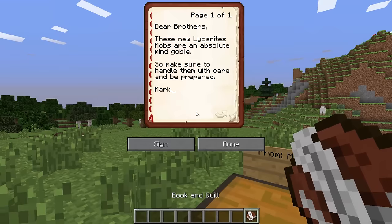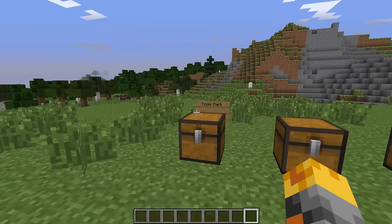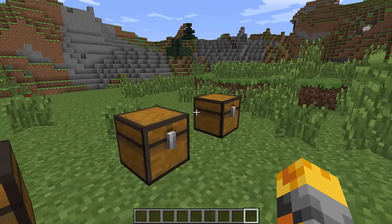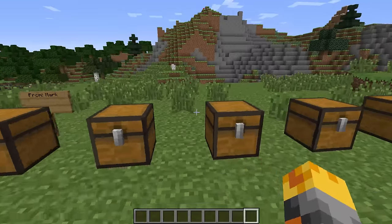Dear brothers, these new Lycanites mob spawners are an absolute mind-gobble, so make sure to handle them with care and be prepared. Mark. Of course we'll be prepared, Mark — we always are. But I am curious what we need to be prepared for. Is it those sheep over there because we could get attacked by them?